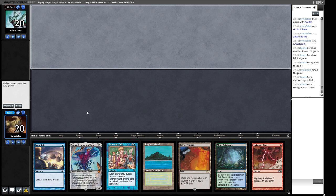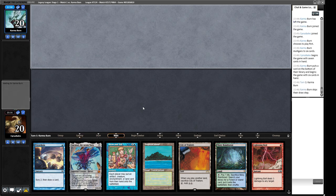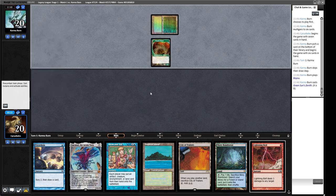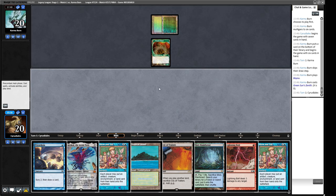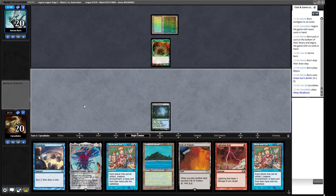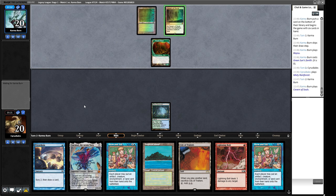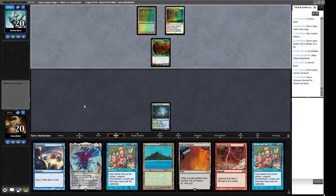This hand makes a turn two Emrakul — pretty good. One thing to consider: if we Show and Tell Emrakul and they put in their guy and untap, they might kill us. So we probably can't go until we have mana up for Lightning Bolt. We keep and plan to Preordain on turn one, then look at going off turn three, though that exposes us to more discard. Our opponent will probably have a Dryad Arbor, meaning with Lotus Petals they might go off next turn.